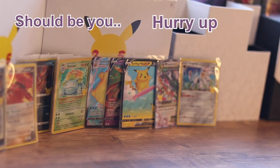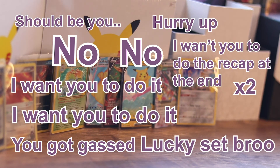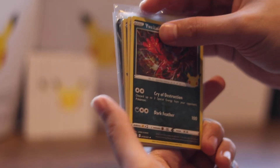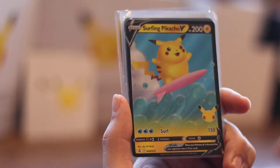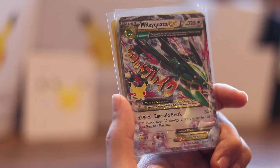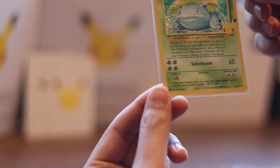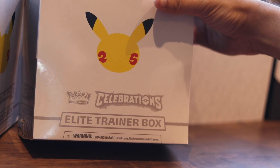Last pack ending on a high! Quick recap for you guys: we've got the Yveltal, Solgaleo, Surfing Pikachu, Team Magma's Groudon, Zacian V, Surfing Pikachu VMAX, the Mega Rayquaza EX, the Rocket's Zapdos, and the Venusaur. I think my favorite would be the Rocket's Zapdos. Venusaur's sick though - I remember this back in the day. Catch us on the next episode where we're going to be opening the second ETB from Celebrations.